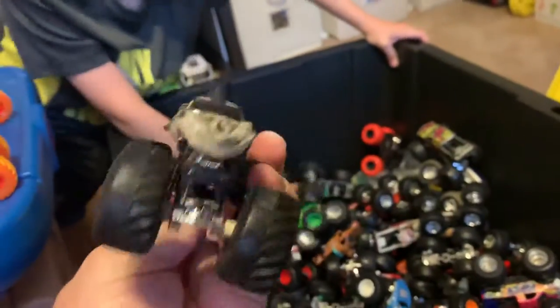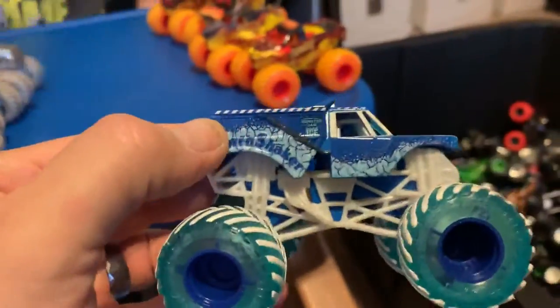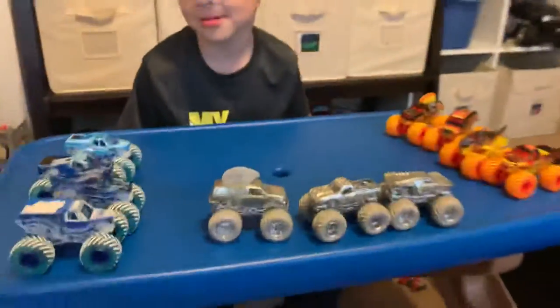Did you get that thing out yet? Let's have a look. So now Earth Shaker has his truck and he's full of ice in the back. Now you got your blue team — fire team. I don't know, I like them both, they're really really cool. And then you got your silver team.